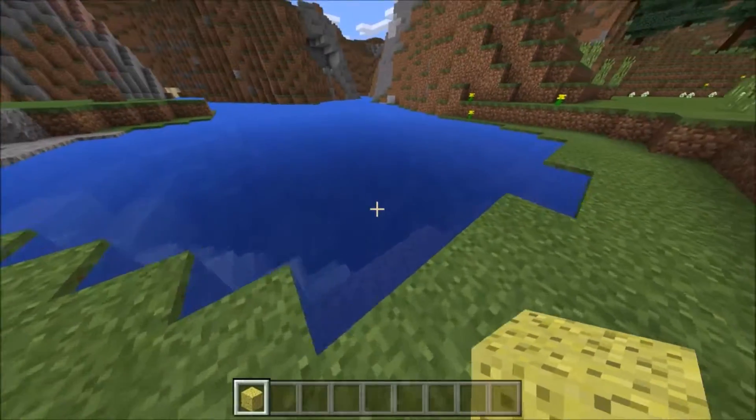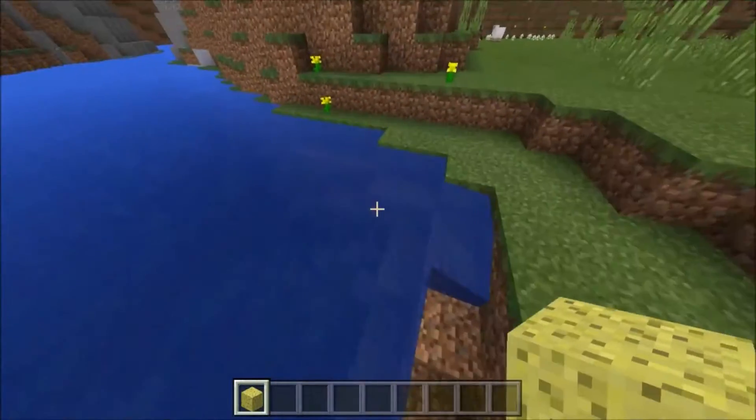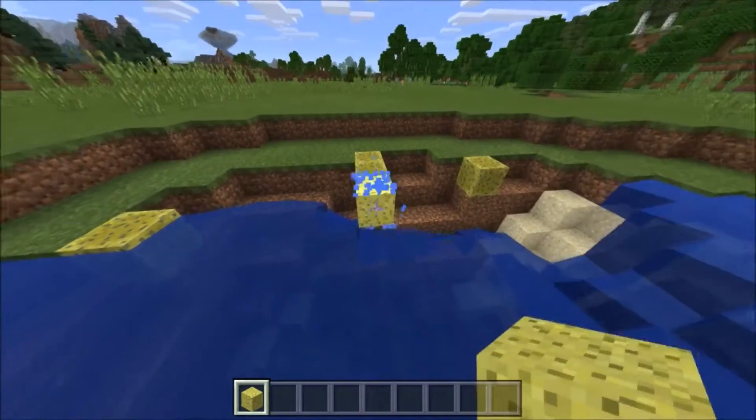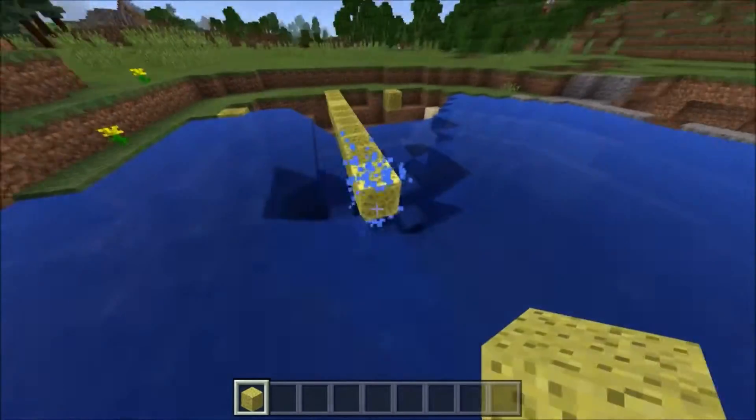Number seven: sponges. Sponges have been given a makeover, similar to PC's 1.8 update a couple of years ago. Sponges have a new texture and can now be used to soak up water. Smelt them to dry them out and reuse them. Sponges can now be found in the Ocean Monuments.